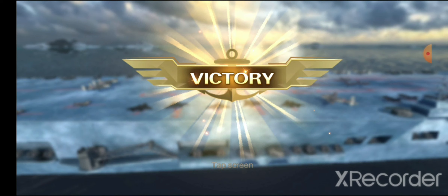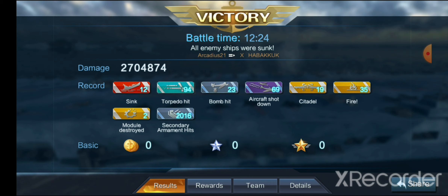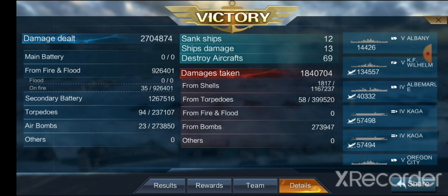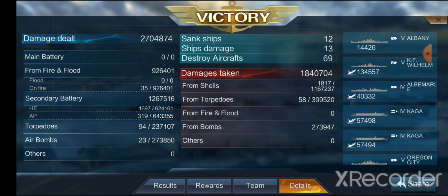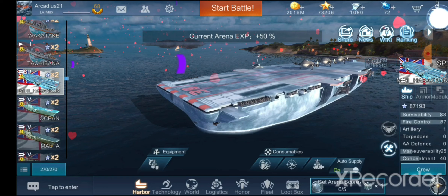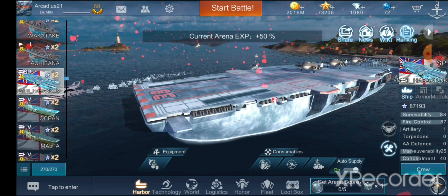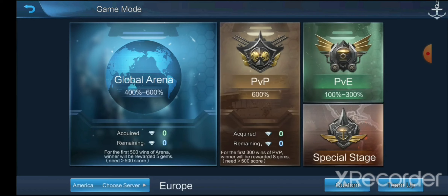Let's see how much damage we did this time - this was including aircraft. 2.7 million damage, 12 ships sunk, 94 torpedo hits, 23 bomb hits, 69 aircraft shot down, 19 citadels, 35 fires, 2,016 secondary hits. Fires did 926,000 damage, secondary battery did 1.26 million damage, torpedoes did 237,000, and air bombs did 273,000 damage. We even took 1.8 million damage ourselves but just kept healing so we didn't actually feel it at all. That's the Habakkuk experience using aircraft. Now we're going to use just the secondaries.